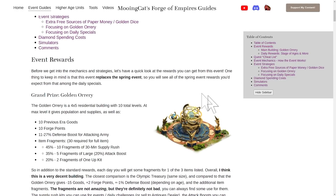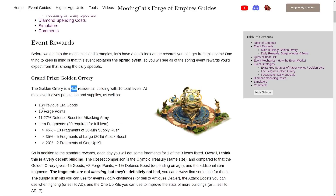First of all we have the main building, the new Golden Orrery — sorry for butchering that pronunciation. This building is 4x5, so relatively small compared to other event buildings. It has 10 levels and at max level it gives 10 previous age goods, 10 forge points, and between 11 and 27% defense boost for your attacking army depending on your age. In addition it gives item fragments: a 45% chance of 10 fragments of the 30-minute supply rush kit, a 35% chance of 5 fragments of the large attack boost, and a 20% chance of 2 fragments of the 1-up kit. You need 30 fragments to get any full item.